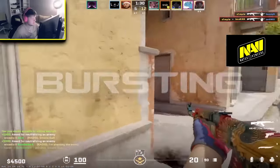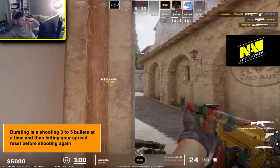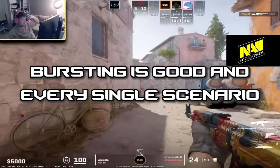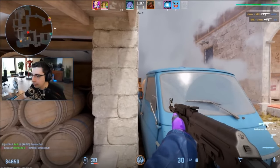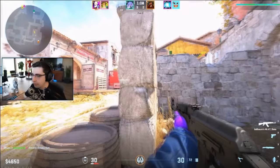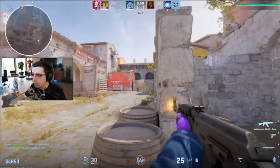Next, we're going to talk about bursting. Bursting is probably the most common way to fire the AK — it's just shooting 3 to 5 bullets at a time and then letting your spread reset before shooting again. Bursting is good in every single scenario because you can maintain insanely high accuracy while still getting multiple shots off, so mastering bursting is a must. While you're bursting, you also have the advantage of moving between each burst, making yourself harder to hit while still maintaining the same kill potential.